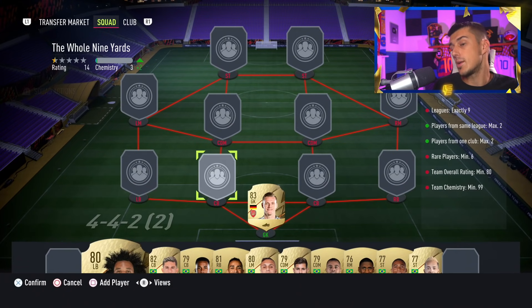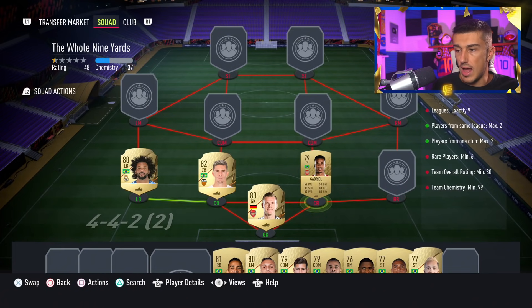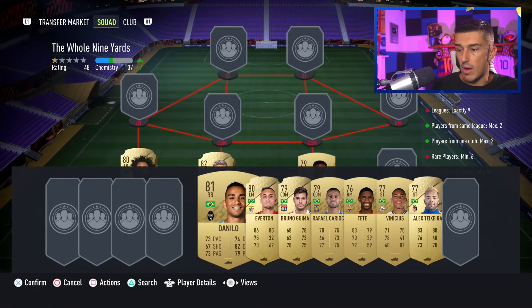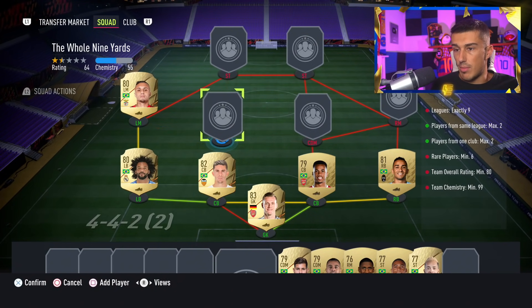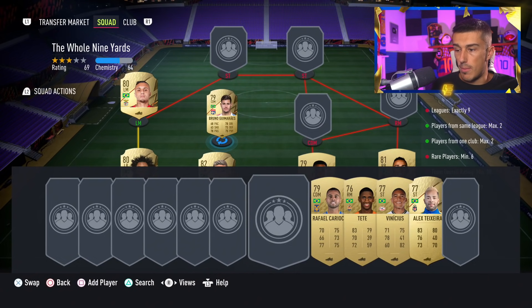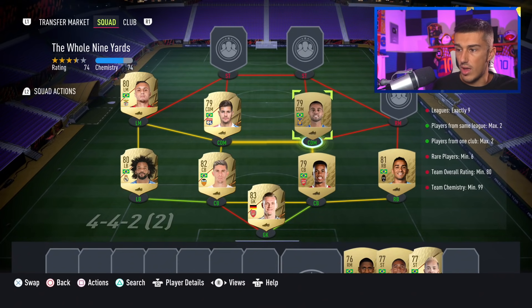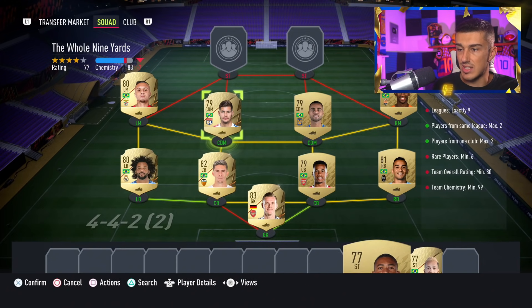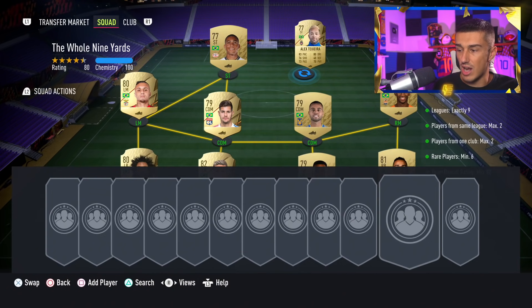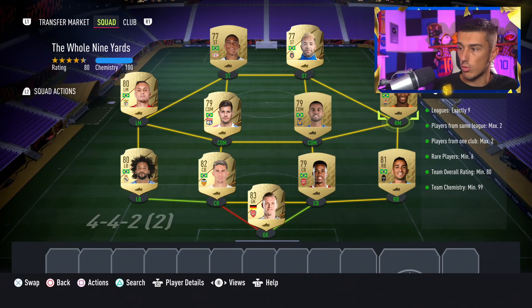Next up we've got Marcelo at left back — only about 1,000 coins. Same for Paulista and Gabriel at about 1,000 coins. At right back we're going Danilo, who's about 2,000 right now. Everton at left midfielder is about 1,000, and at center mid Bruno Guimeros is a discard price player. Rafael Carioca at center defensive mid. We're going Tete at right mid. Venicius at striker is discard price, and Teixeira is about 2,000 coins. A couple of these guys are slightly inflated but it's still a pretty cheap squad considering the rewards.